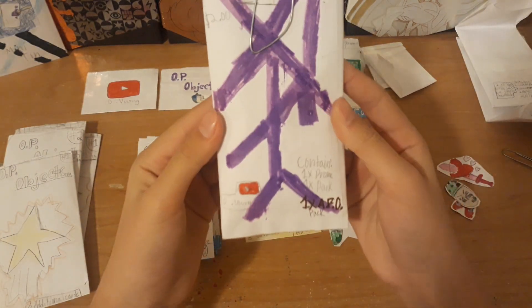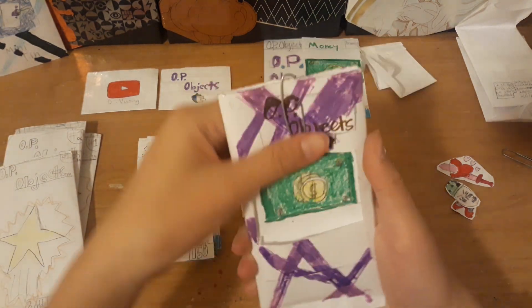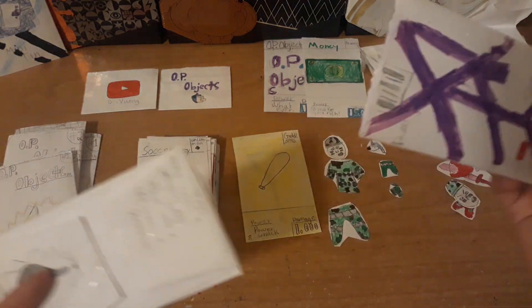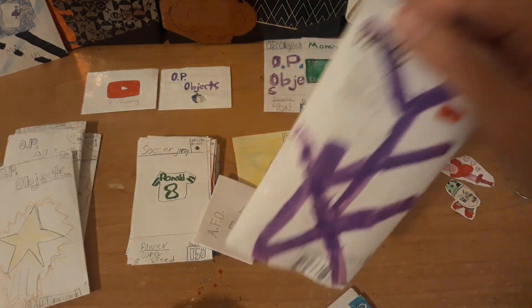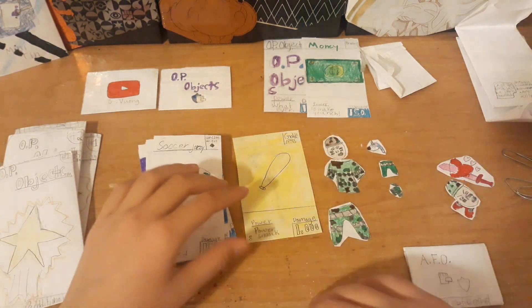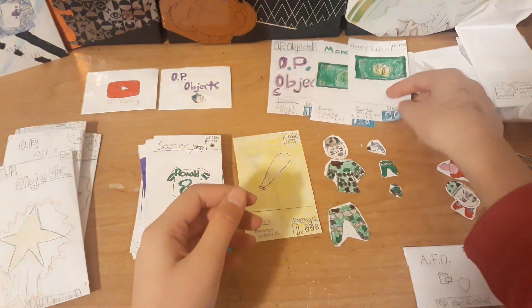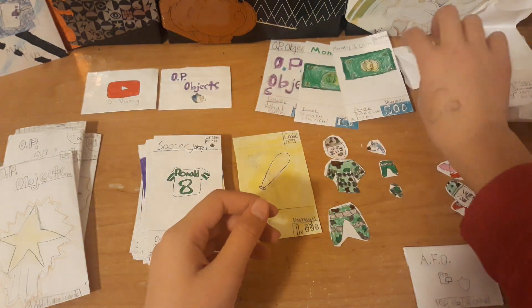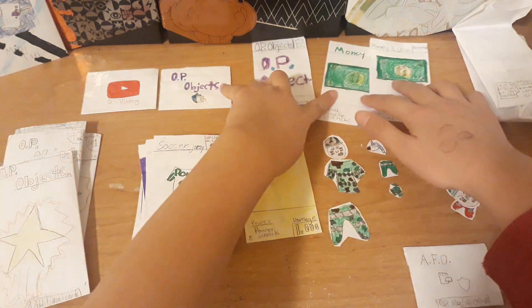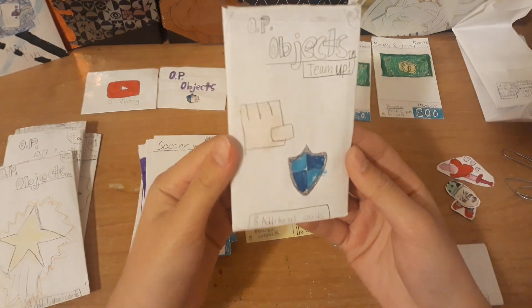This is so fun. Next one - same thing. This is the team up pack this time, so hopefully it's better. Info pack - saving that for the end. Promo card. Money. Team up this time - kind of a cool crossover. I'm enjoying this way more than I should be. Don't mind the writing on my hand.